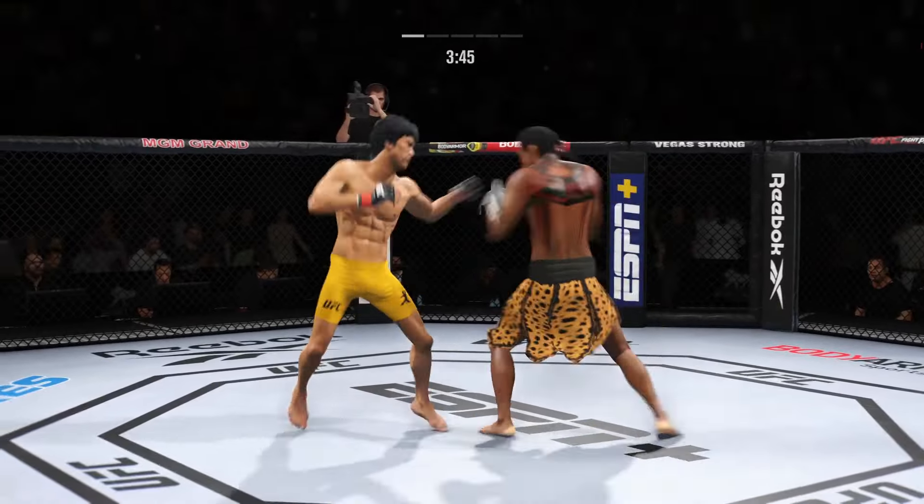Nice! Big punch lands over the top — how's he going to follow this one up? 30 seconds now to go in the opening round. Right hand upstairs — nice. Big head kick. Well done to block that powerful kick to the body.